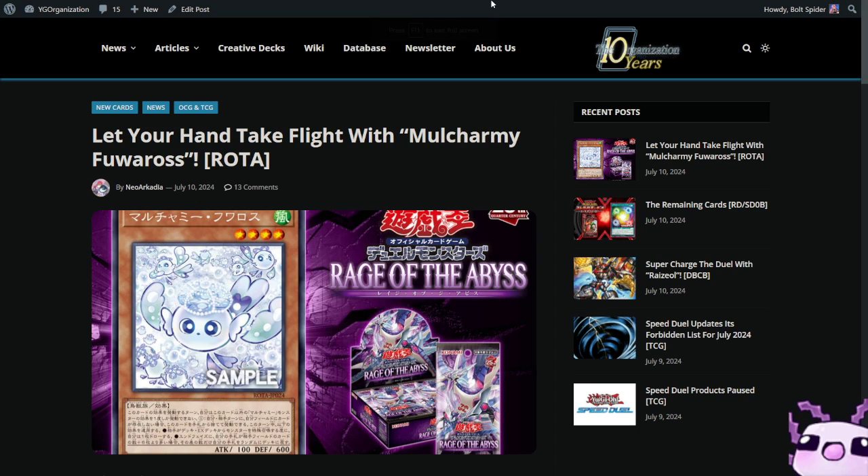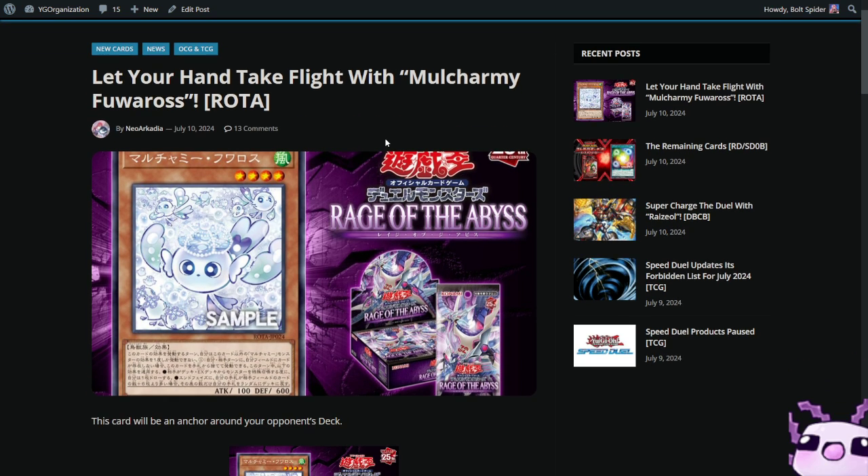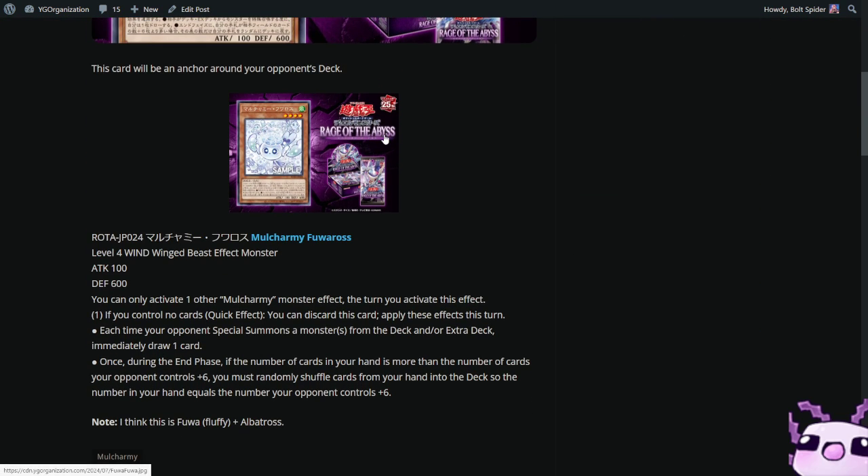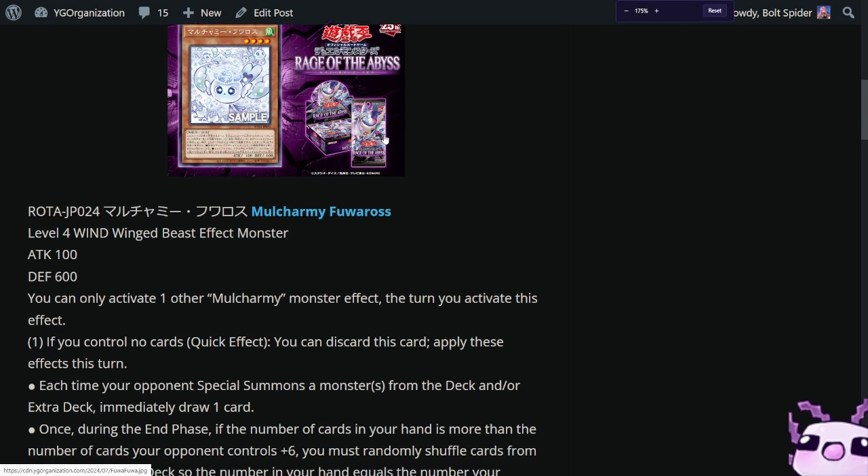I woke up to another Mulcharmie today. We have Mulcharmie Fuwa Rose — it is a level 4 wind winged beast monster with 100 attack and 600 defense.